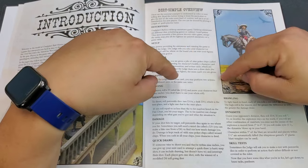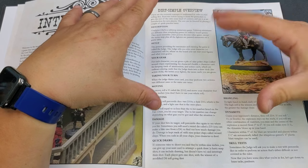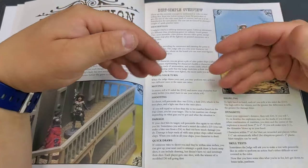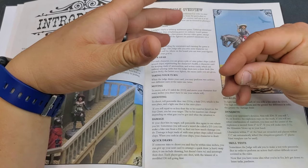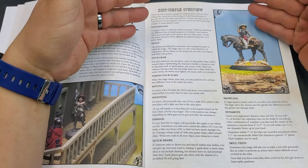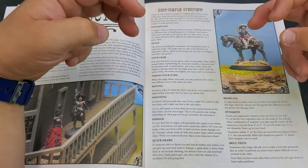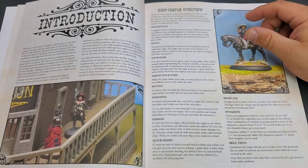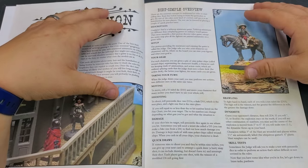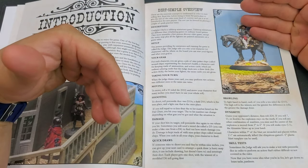Another unique thing about this game is quick draws. If somebody tries to shoot at you and they're within nine inches, you can give up your next card to attempt a quick draw. Giving up your next card means when your card comes up in the action deck, you draw it out. You give up that next action to do a quick draw on somebody within nine inches — it's to interrupt their shot. Each player gets one shot, with the winner of a modified D6 roll going first.